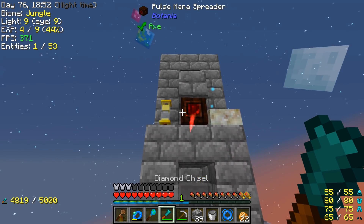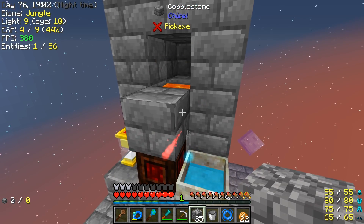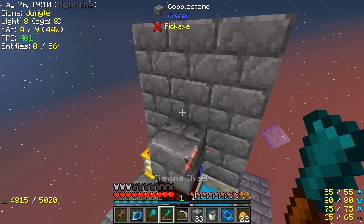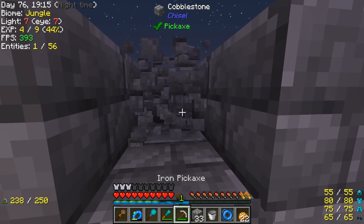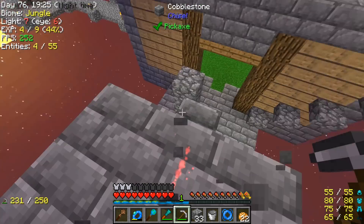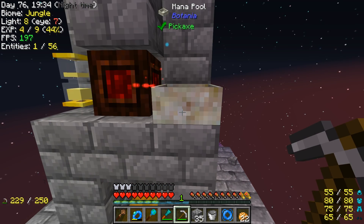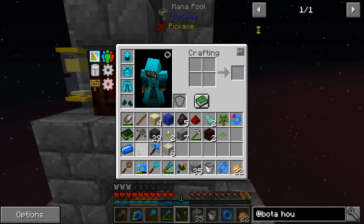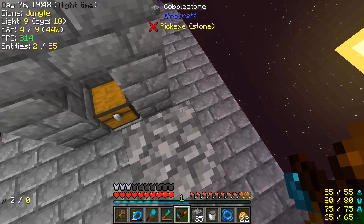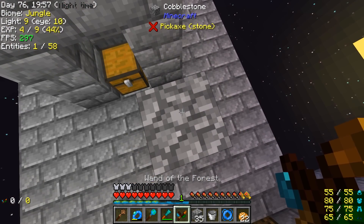That wasn't too difficult now was it? Awesome! Let's go ahead and make it look fancy. We have it all fancied up. I'm wondering how much of this do we actually need — this is technically the top. We'll probably break the rest of this. And there we go guys, that is a stone generator! It's already got 40-something stone there, and it's used hardly any mana.